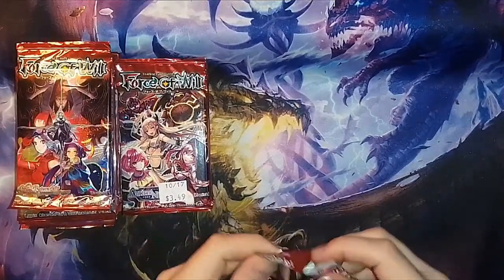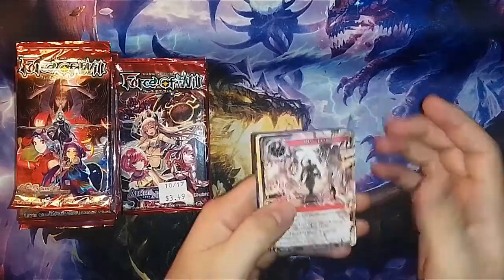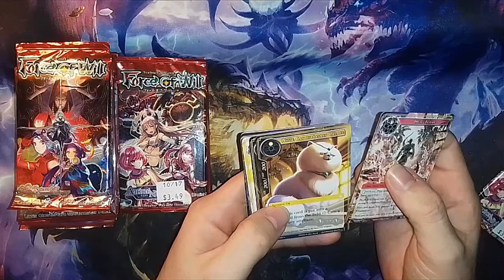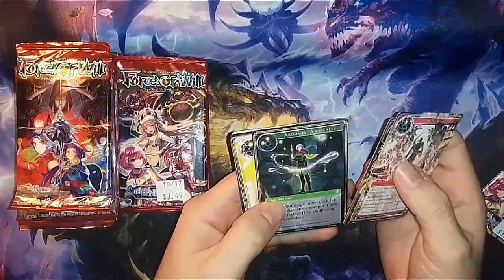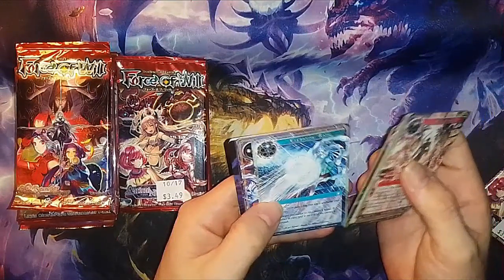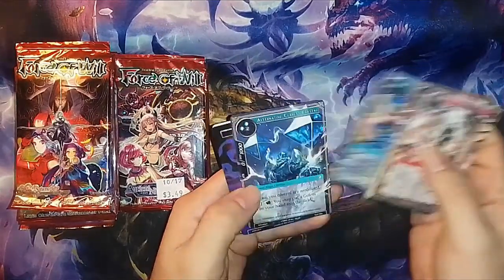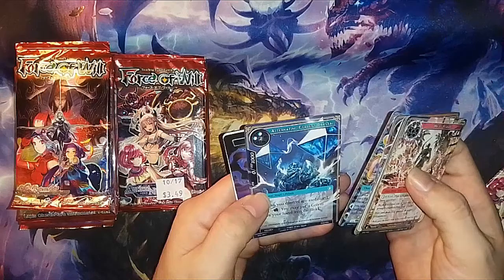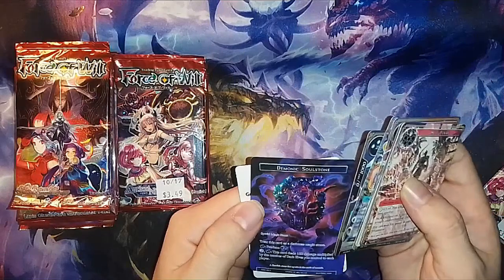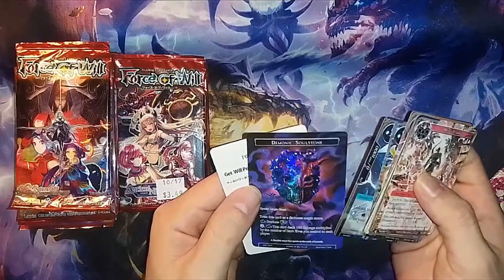Oh, they don't want to open. We got Hellflame, White Cat of Saceru Palace, Absolute Awareness, Jewel Shield, Windblade, Cleansing Rain, Devil's Advocate, Seabed Investigation, Alternating Current Crystal. That one looks nice. Demonic Soul Stone is a rare. We got two rares: Alternating Current Crystal and Demonic Soul Stone.